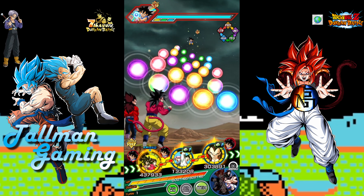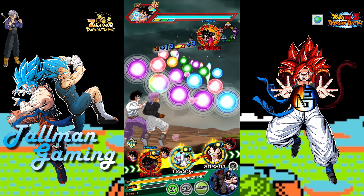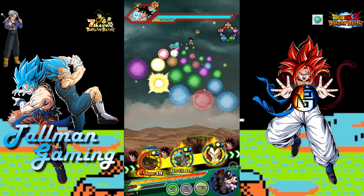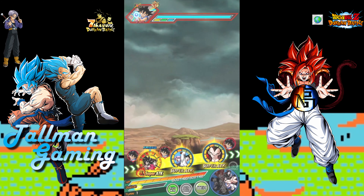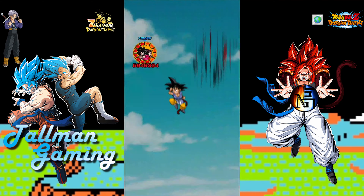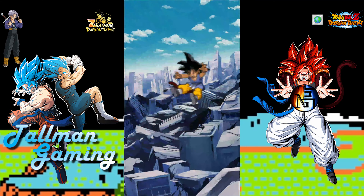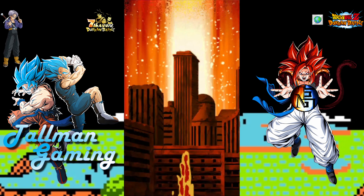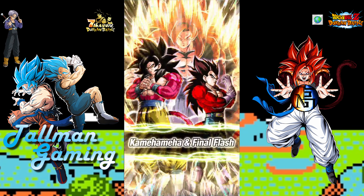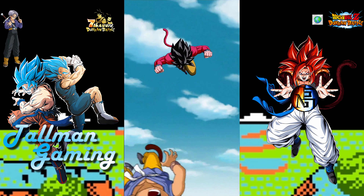The plan here is that you'll have the new SSJ4 LR with the newly EZA'd Super Saiyan 4 Gogeta linked together in one rotation, and also the STR Super Saiyan 4 Goku with the AGL Super Saiyan 4 Vegeta in the other rotation.